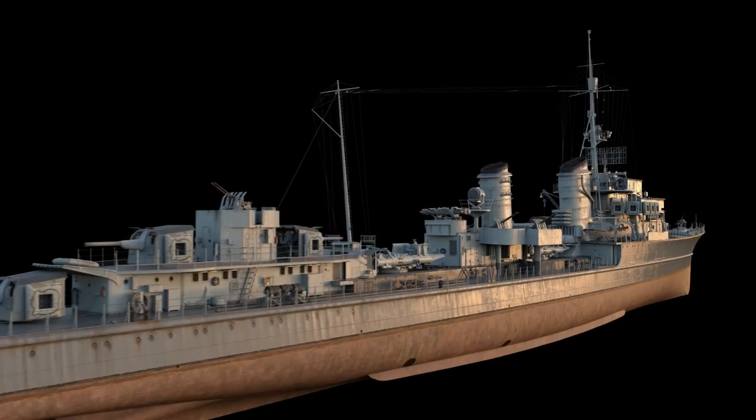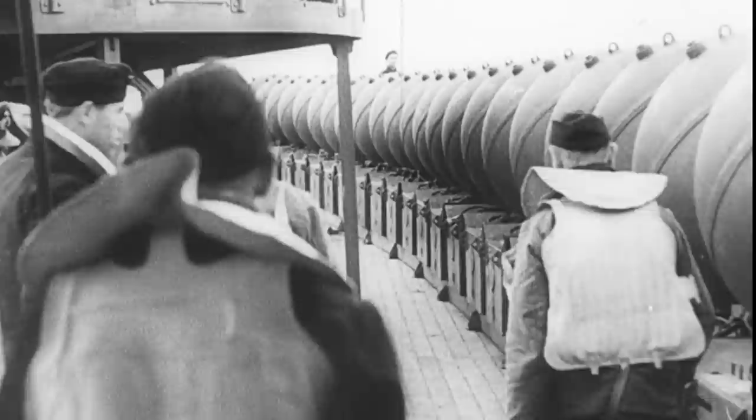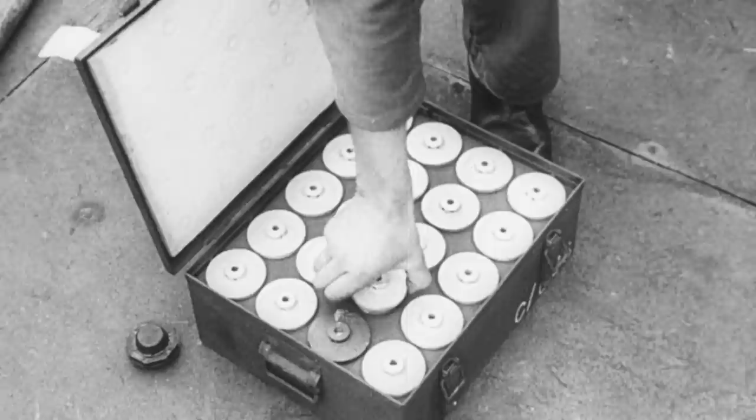Z-35 was commissioned during the heat of World War II, on September 22, 1943. The ship served in the Baltic Sea — she escorted German convoys, set up minefields, and shelled Soviet troop positions.